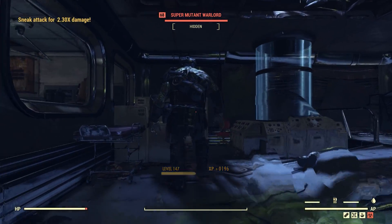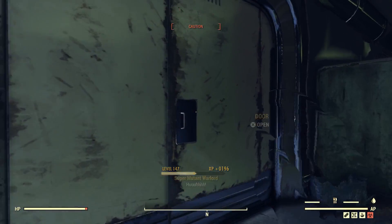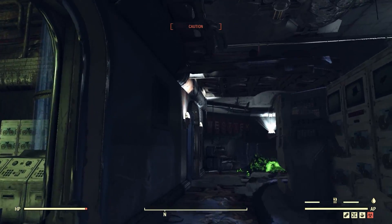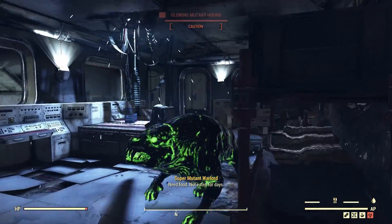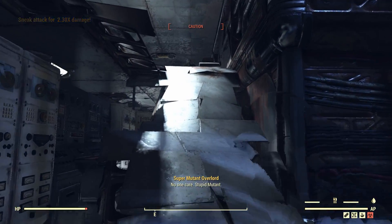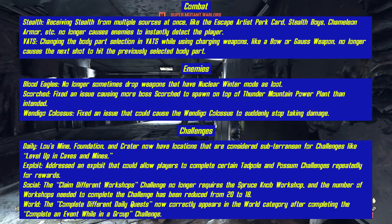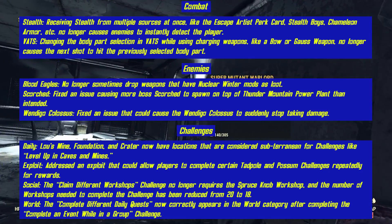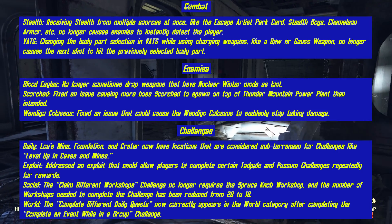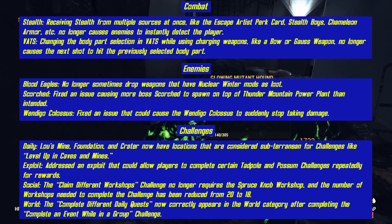There were a bunch of bug fixes as well, covering art and animation, camp and workshops, combat, enemies, challenges, items, NPCs, performance and stability, quests and events, sound, user interface, the world, and Nuclear Winter bug fixes. Some of note are in combat: receiving stealth from multiple sources at once — like the Escape Artist perk card, stealth boys, chameleon armor, etc. — no longer causes enemies to instantly detect the player.